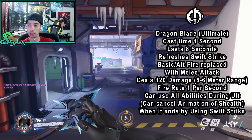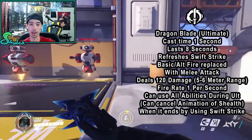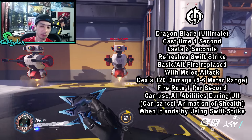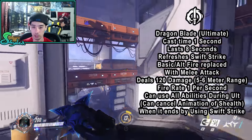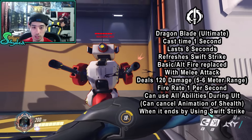During the ultimate, basic and alternate fire are replaced by the sword slash, but you can still use Swift Strike and Deflect. The ultimate is a melee attack with a range of five to six meters, dealing 120 damage per slash. The fire rate is one per second, and you can reasonably hit up to seven people over the duration if you time your slashes well.